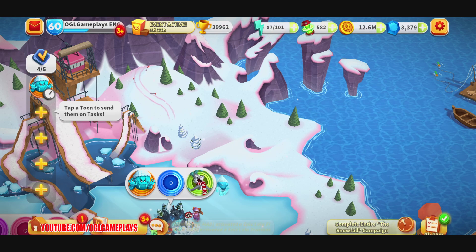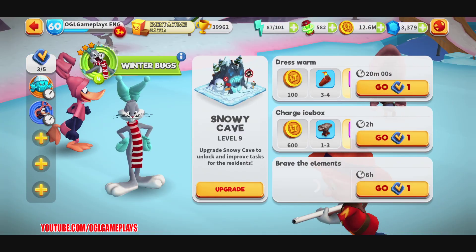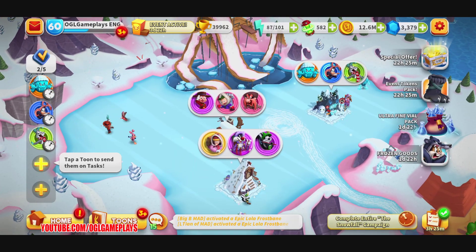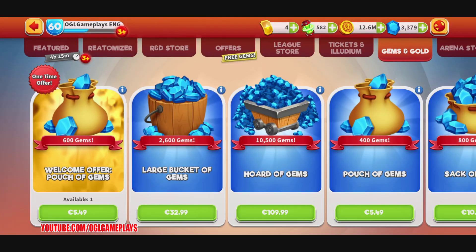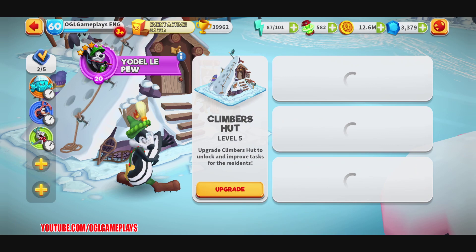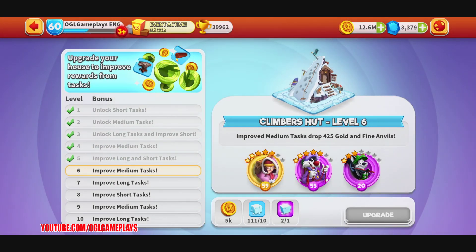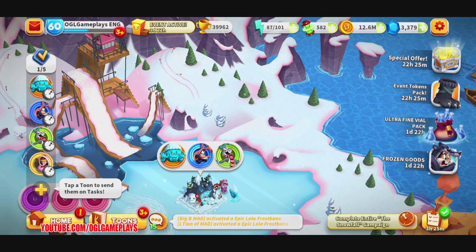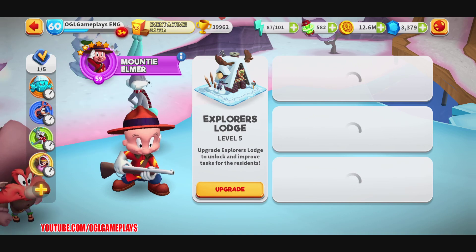I'll put this guy and this guy to work — there's not much to choose from. I can upgrade a bit to the next level. My summit toons are really weak so I'm not sure what I'm going to do for this event.